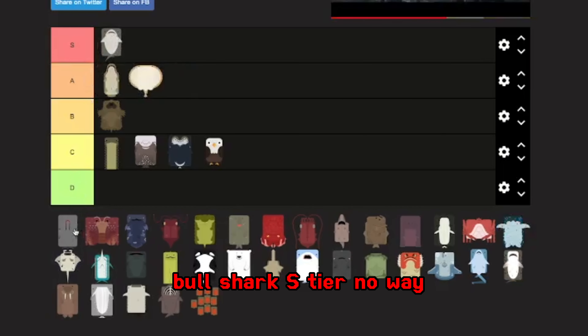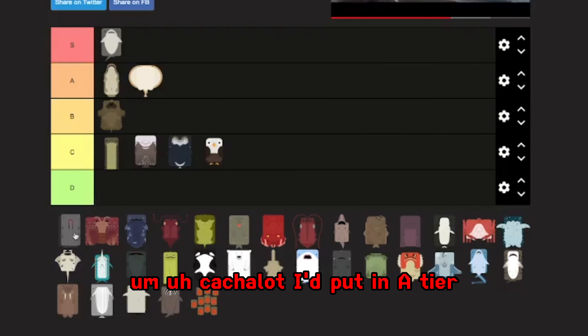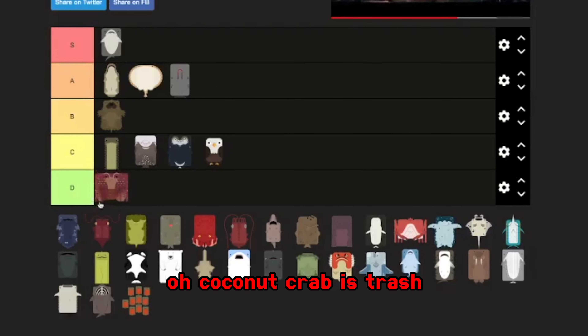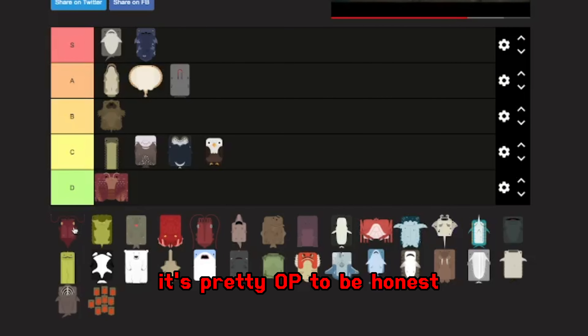Bull shark — S tier, no way it's anything other than S tier. Catch-a-lot, I'd put in A tier. Coconut crab is trash. I would honestly put the calling card in S tier — it's pretty OP, to be honest.